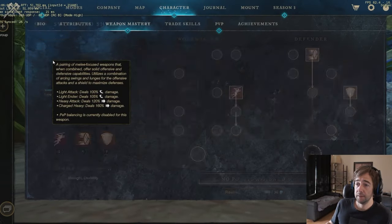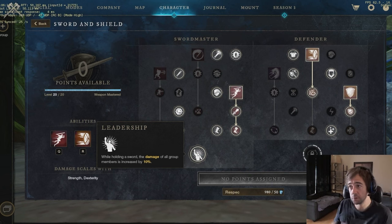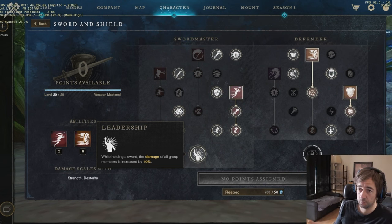For the tank: if you don't have Leadership you're almost throwing, because when fights are lasting too long there's much more chance you're gonna die as a tank and the people in your group are gonna die too.